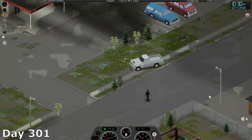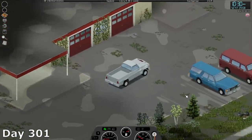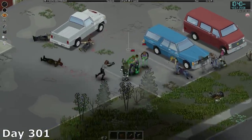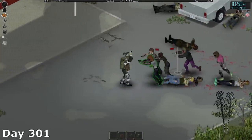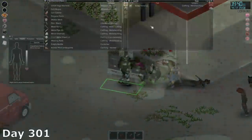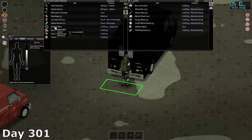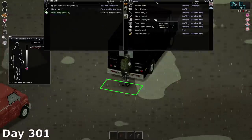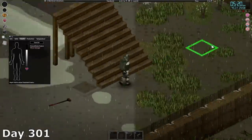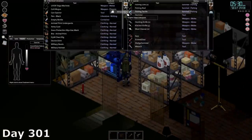Starting off on day 301, I wanted to spread out from the mall a little bit, so I found this mechanic shop on the other side of the city and decided to turn that into a makeshift forward operating base. I spent most of the day clearing out the immediate area so I could set up shop. I also noticed a car in near perfect condition. Because I brought almost no gear with me, I spent the rest of the day loading up the car with everything I needed to fortify the forward operating base. I'll just refer to it as the FOB from this point forward.